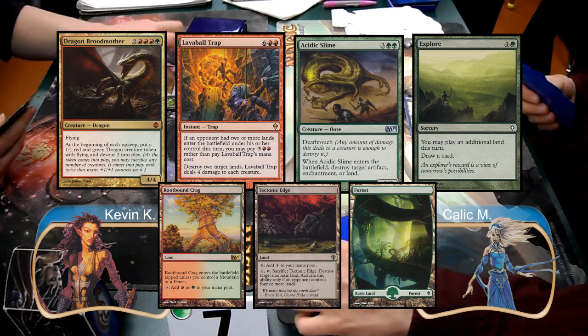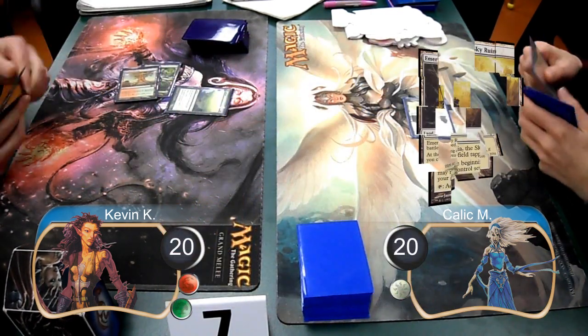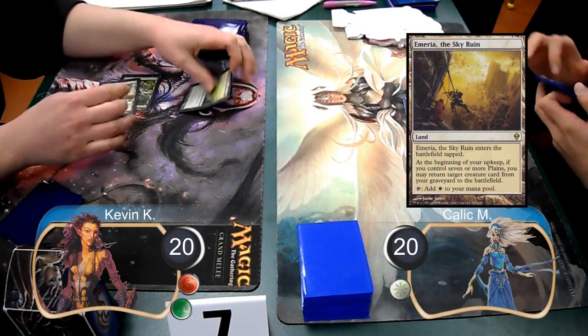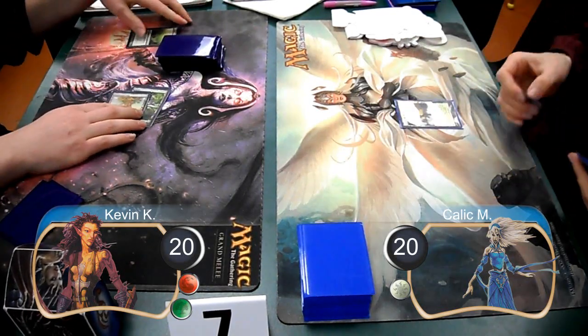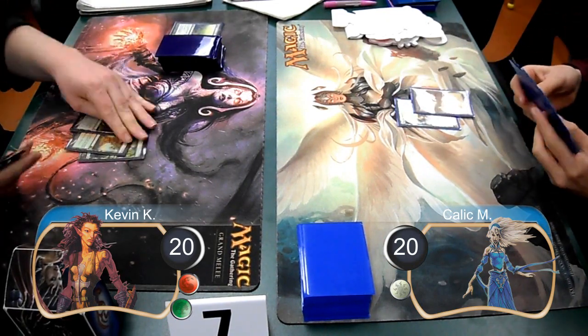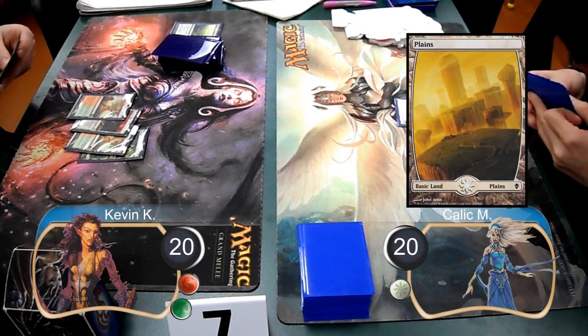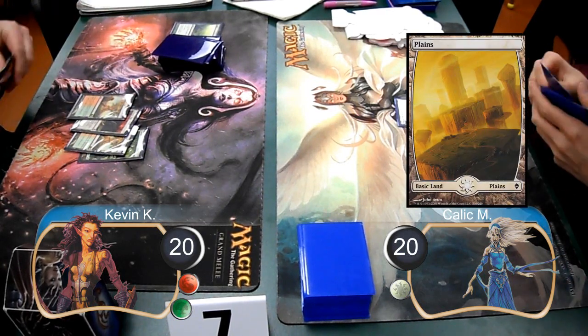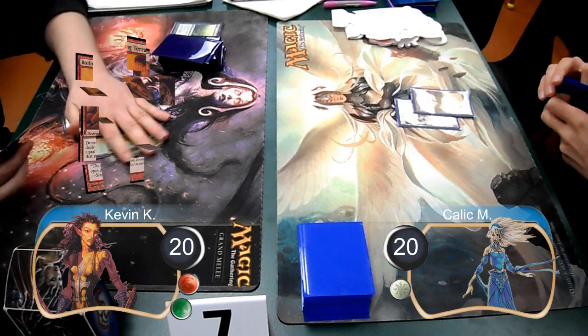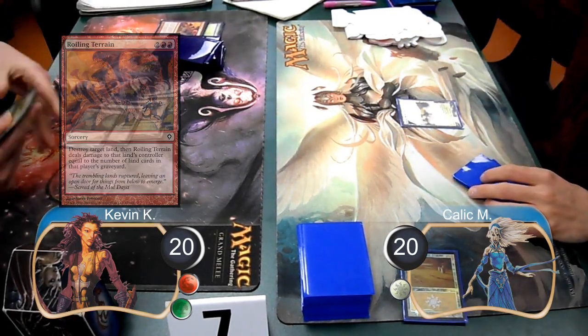I started on the play and set down my Forest. For Kallik's first land, he set down a Mystic of the Sky Ruin. My next turn, I cast an Explore to draw another card after laying down a Root-Bound Crag, then laid down a second land, which was my Tectonic Edge. Kallik laid down a Plains on his next turn, then I laid down another Root-Bound Crag and cast a Roiling Terrain to destroy his Plains and do one damage to him, dropping him to 19 life.